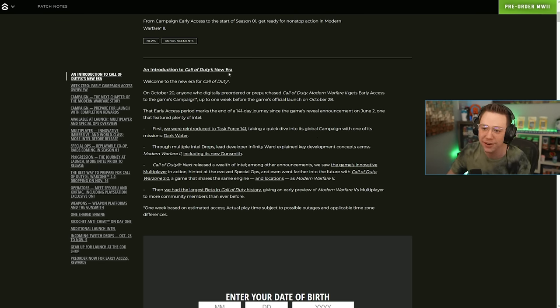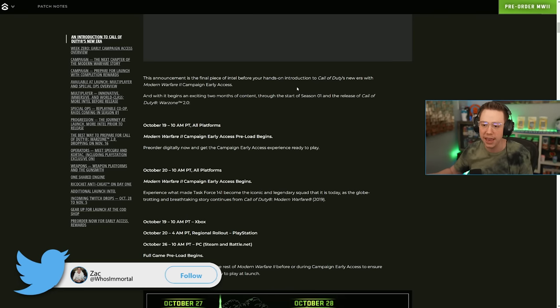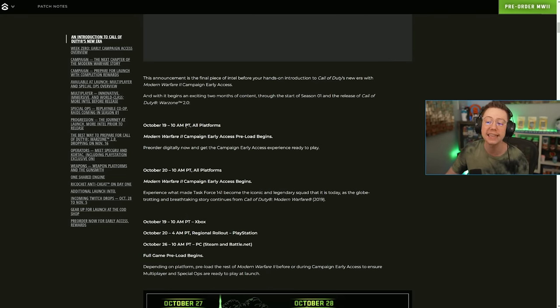On October 20th, anyone who pre-ordered digitally can get early access for the campaign. This announcement is the final piece of intel before you get your hands on the campaign. October 19th at 10 a.m. Pacific time, pre-loading begins for the early access campaign on all platforms, and it drops October 20th at 10 a.m. Pacific time — so mark your calendars and set your alarms.